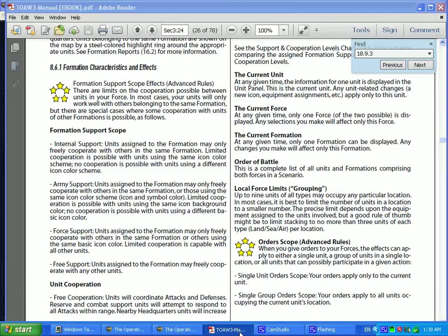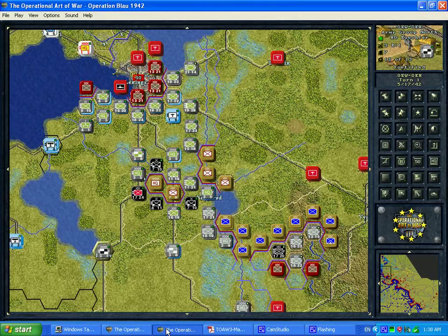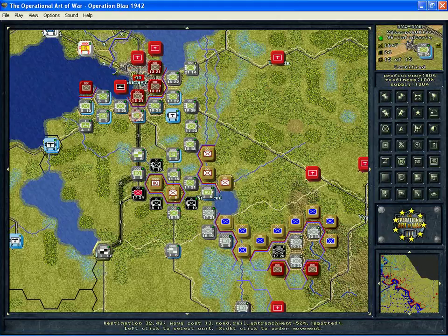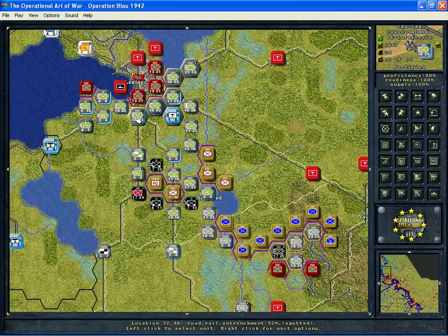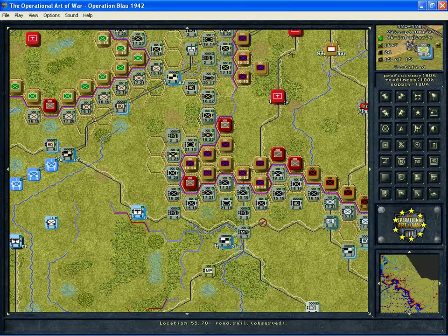The next thing we want to look at — you'll notice in these descriptions it's talking about unit colors, icon colors, and so forth. So we'll take a look at the Operation Blau 1942 scenario, which is in the World War II East Front folder. You'll notice here on the German side we've got units of all kinds of different colors. On the one hand, a scenario designer can make different colored units just because that's what they like. On the other hand, the unit colors tie right into support levels.